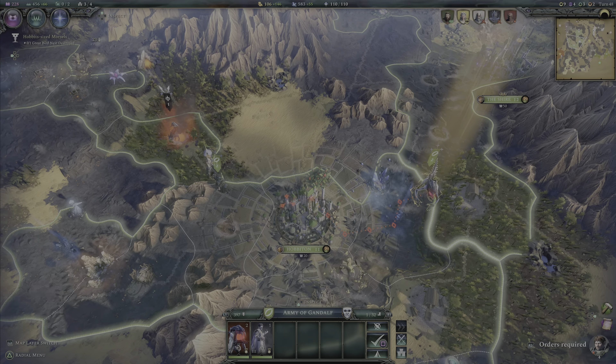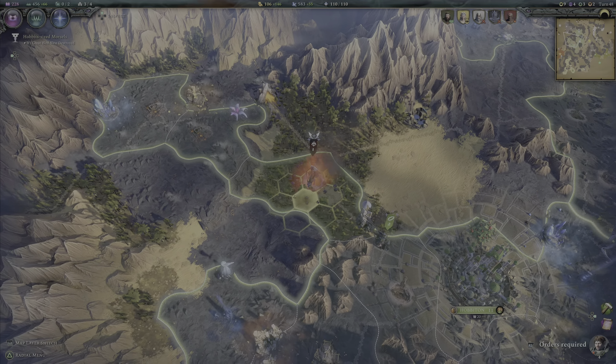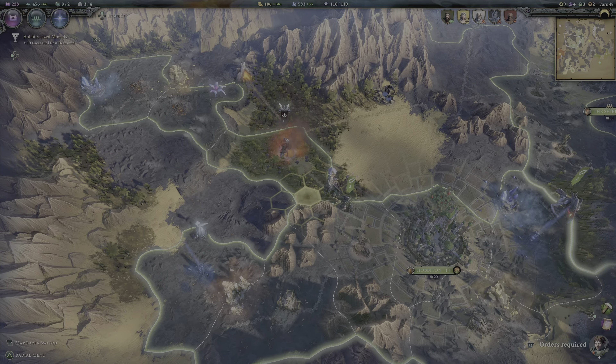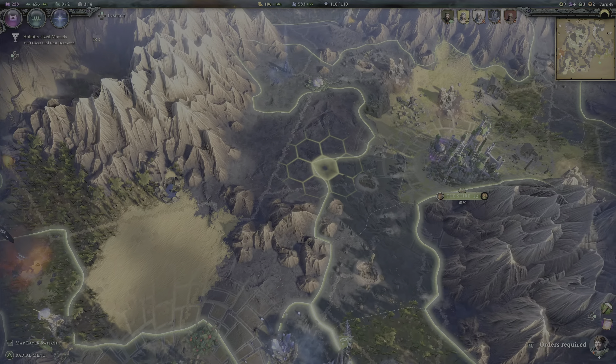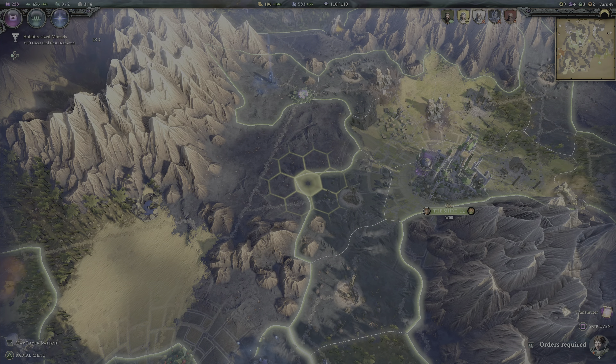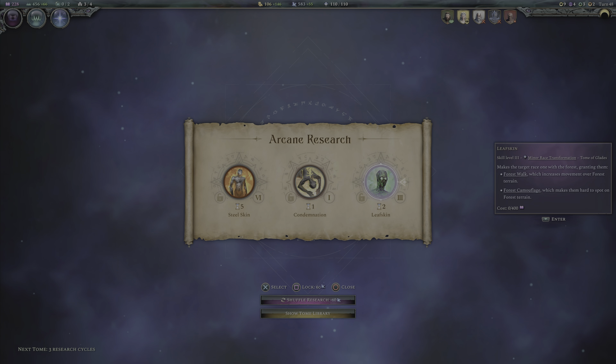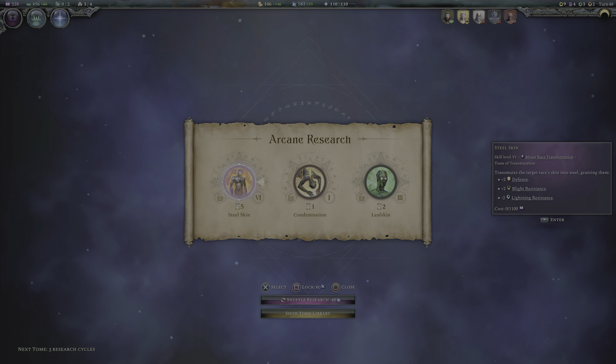We've got two powerful units that are already rank three — great. The transmuter unit — this is great. Leaf skin, I'm not going to bother with that. Condemnation — still skin might be quite fun; let's go for that.